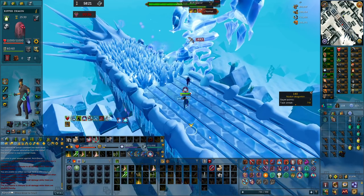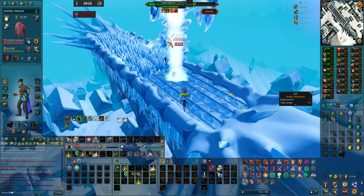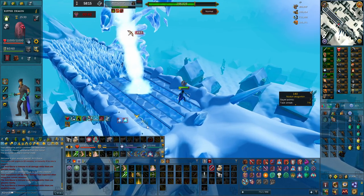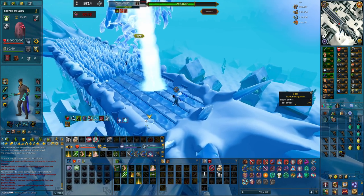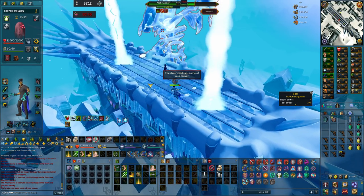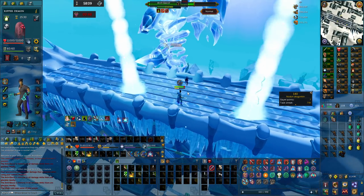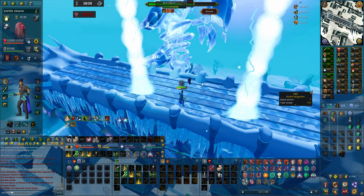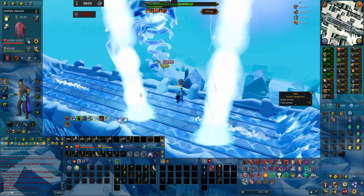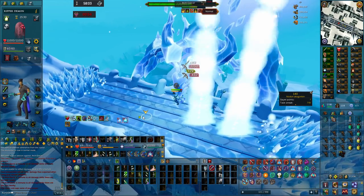For the second ability, Pillars of Ice: two beams spawn one at a time and slowly move towards the player dealing typeless damage rapidly if you get hit. They move very slowly but you have to dodge them while doing DPS on the boss and also moving away from the creeping ice, which knocks you down and deals damage. The beams also drain your prayer, so if you stand in them thinking you can just tank the damage, you will be forced to drink a lot of prayer potions.